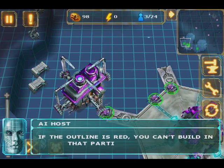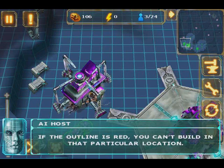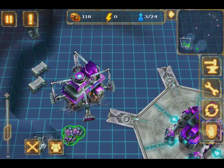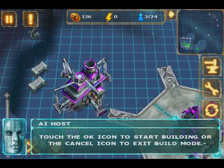Scroll the map to align the building outline with the meteorite's site. If the outline is red, you can't build in that particular location. If it's green, you're good to go. Touch the OK icon to start building or the cancel icon to exit build mode.